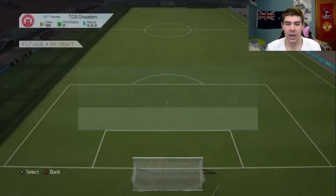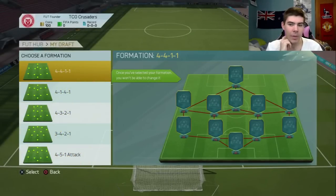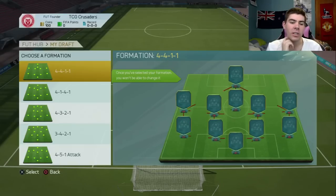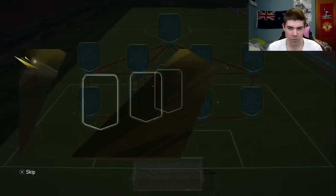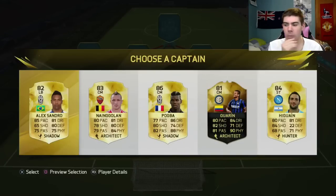We're playing this one in single player rather than online. We've got a big formation choice - striker, center forward, CDM - I don't really like any of these formations. I'm probably going to stick with a 4-1-2, so 4-1-4-1. I like playing two up front but we don't have that option, so here we go.